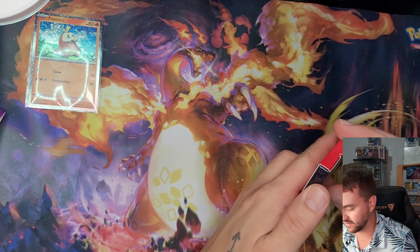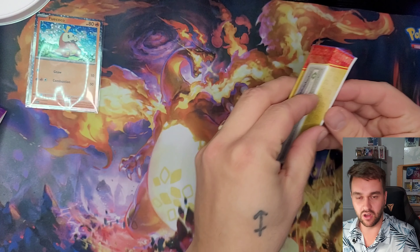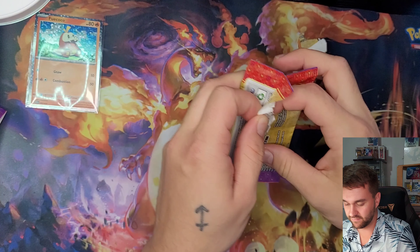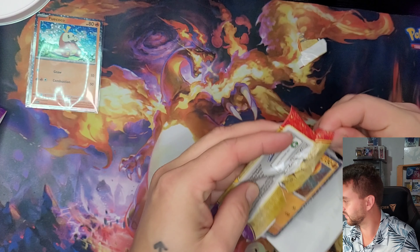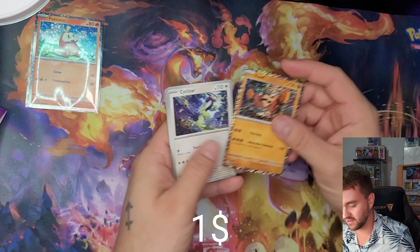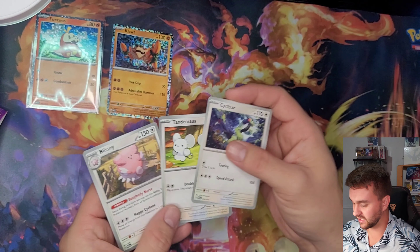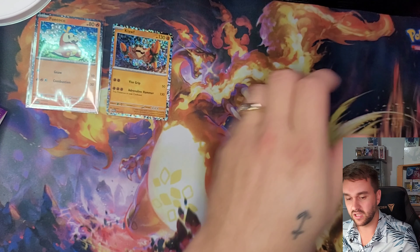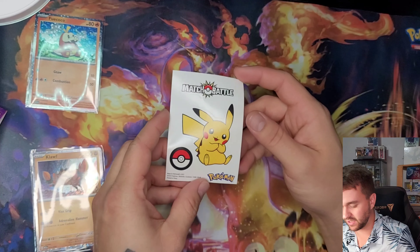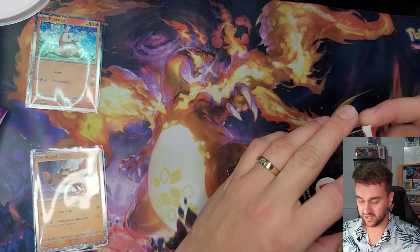I'm gonna show you guys every inside of all the boxes. We have another holo, and again Toedscruel and Blastoise. That one's going in a sleeve. And here we have the Pikachu sticker — so I guess every little box comes with Pokémon stickers. I'm gonna show you those.